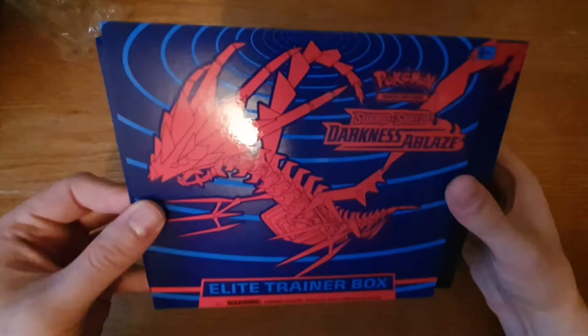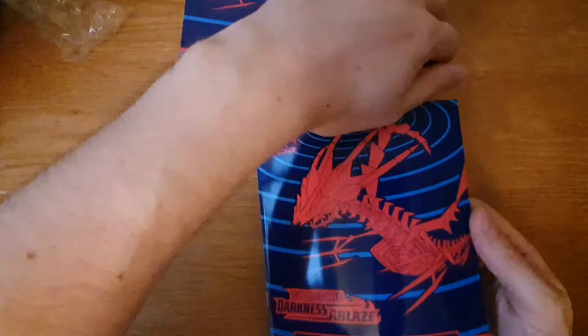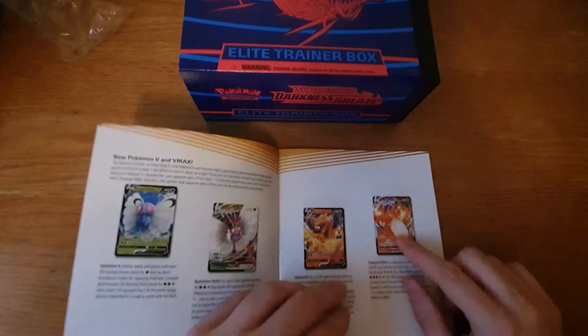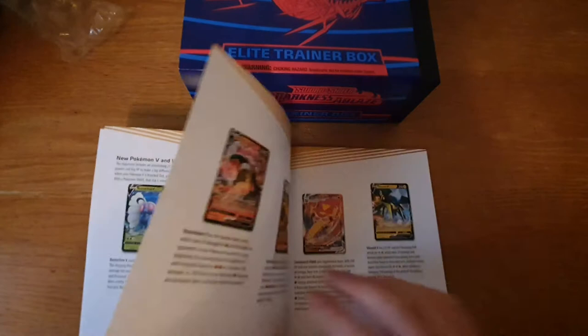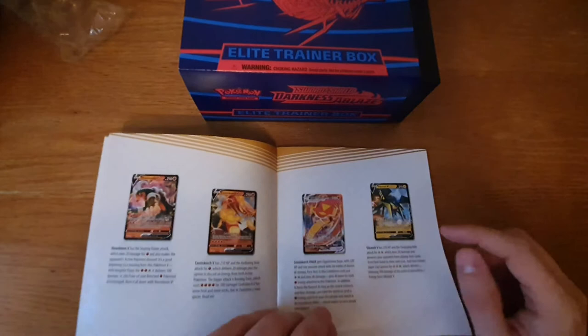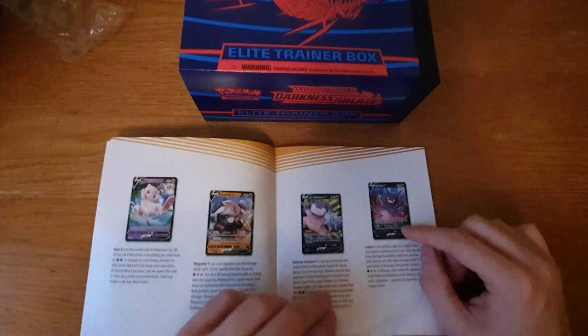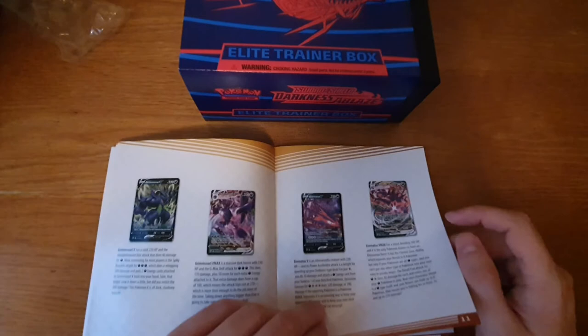Here's our player's guide, tucked in underneath the wrap. It's basically a guide for the set showing some of the better cards you can pull. We've got the Charizard V-Max, which I believe is the most expensive card, Centiskorch V-Max and V, and Vikavolt V are very meta-defining at the moment - very good decks to build from. Crobat V is probably the best generic card you can get from this set, which also comes in an alternate art.